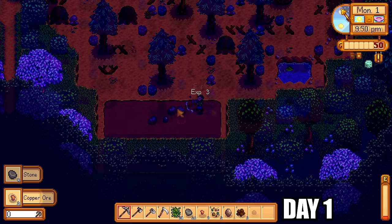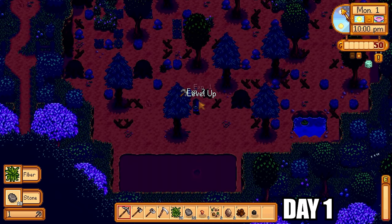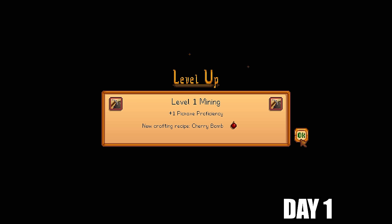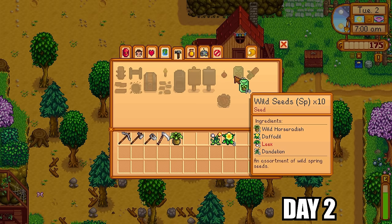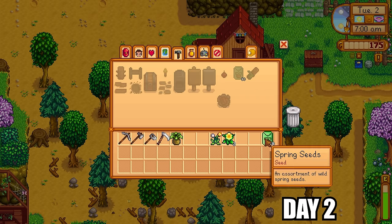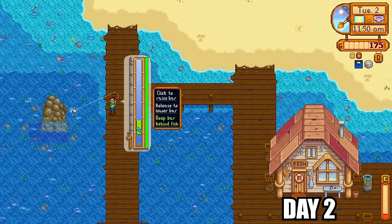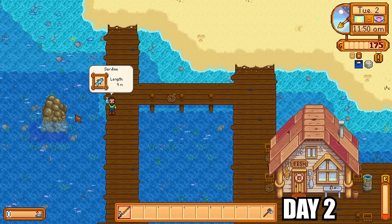Kale is a great crop for growing and selling, and very nice for energy too, but we just want money at the moment. I got some skill-ups today in mining and foraging. I can now make wild seeds for spring, which is really nice — I'll plant those down. We are going for tea saplings after all. We get the fishing rod off Willy and go pull up some fish.